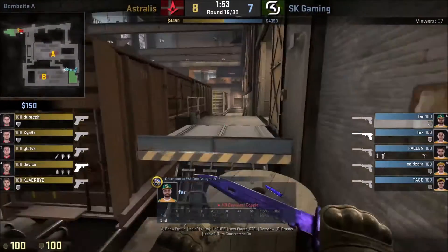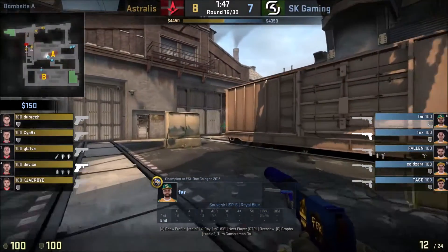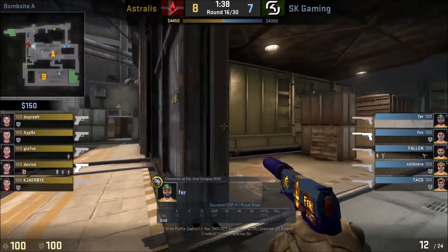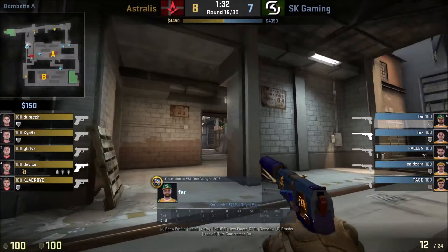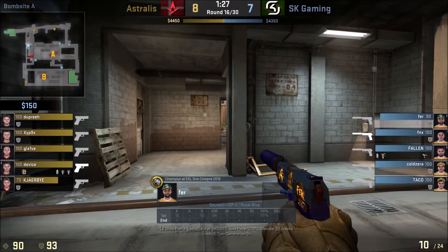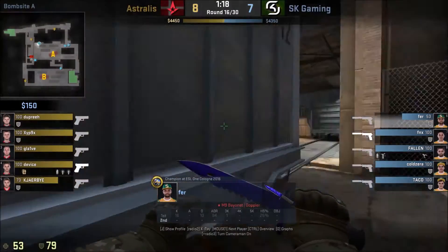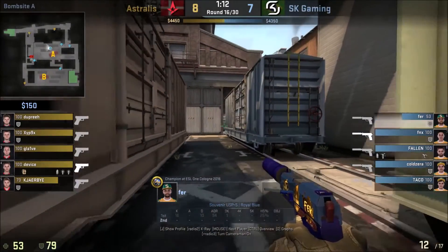First we look at how SK go aggressively to gather information. In this pistol round against Astralis, Fer knows Astralis are a tactical team, so he pushes up toward T main to work out what's going on. He's clearing all these angles safely, peeking just to get info. He gets into contact, doesn't hit the shot, so he falls back. He re-peeks — a bit risky — doesn't get the kill but falls back with the information and can relay that to Fallen to decide where the attack is coming from.